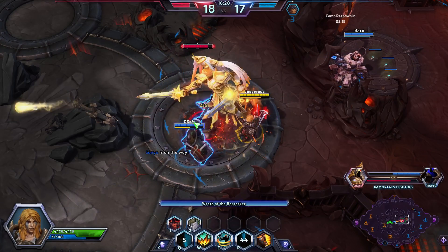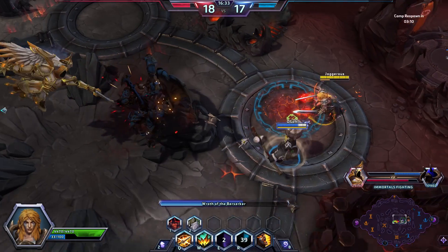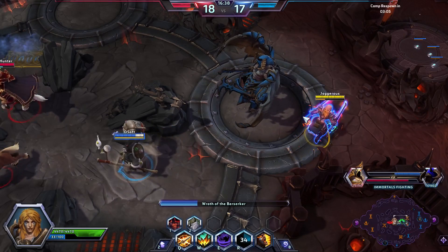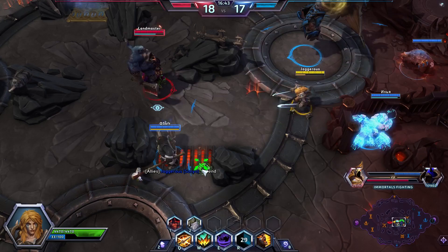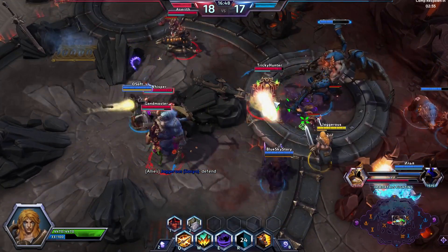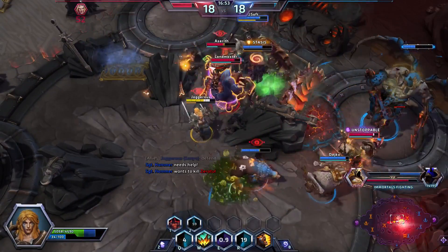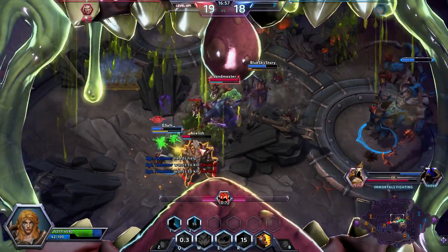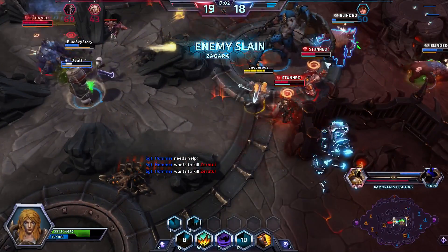Going into a fight 4v5 you can sometimes win, but we really need Rexxar. He's up in 20 seconds so we've just got to be a bit careful. We can start hitting this immortal until Rexxar shows up. I'll pop my Wrath again — it's a short cooldown and we want damage out quickly. Rexar needs to come here now. We need to fight them — kill them and then take their immortal.